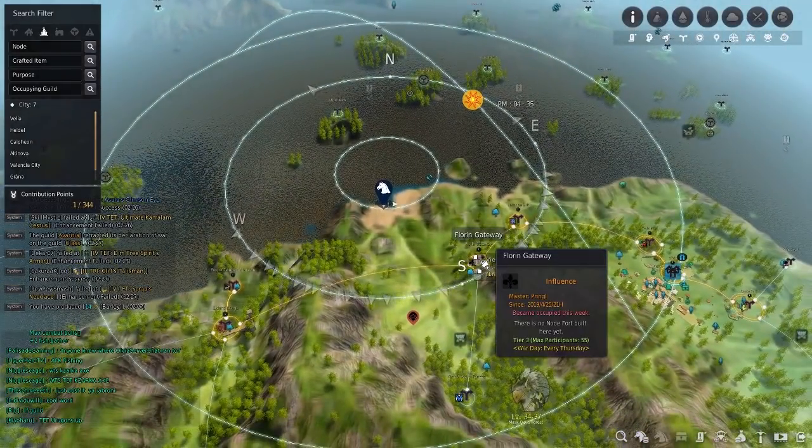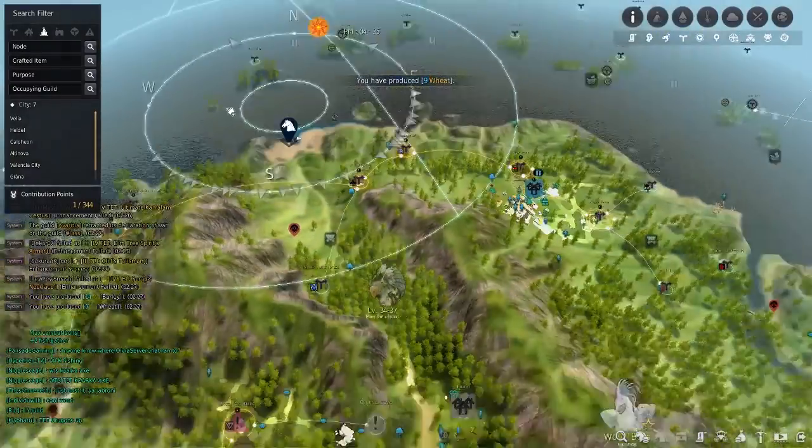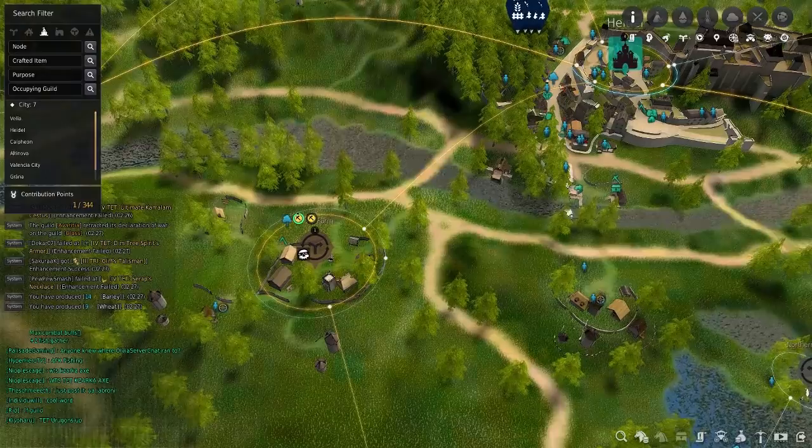As one final note for anyone that doesn't know, the event area is northwest of the Florin Gateway on a little beach, and you can also catch the event fish — the pearl mullet — just south of Heidel in this river.